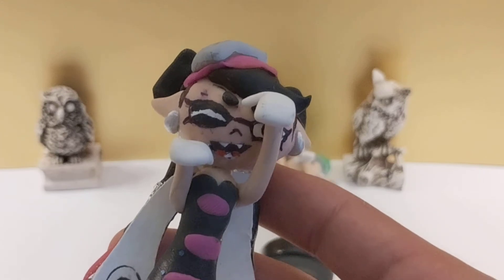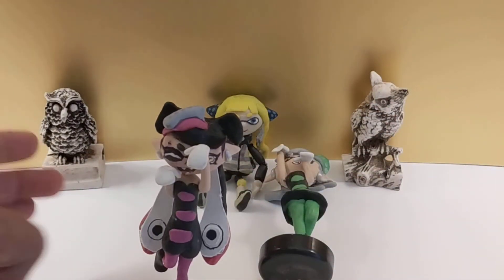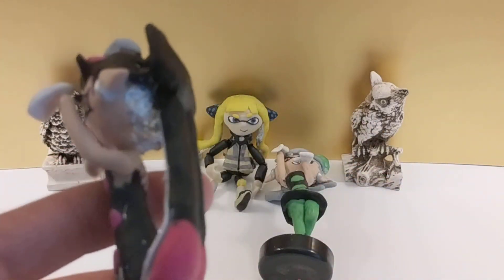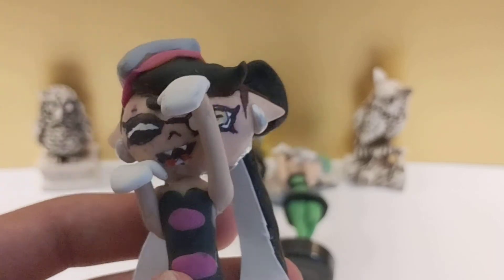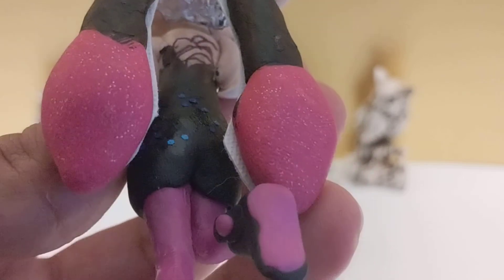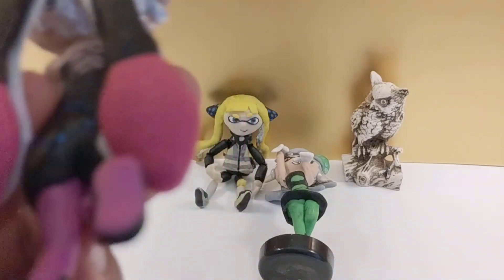Here is Callie — I think the best one, because she can stand and she doesn't fall. Marie was my first one and Callie was my second. She's got the same pearl earring, her little hat, and her eyes are gold. The hair is glittery — I tried my best at doing that.